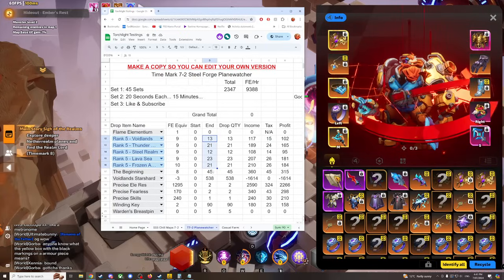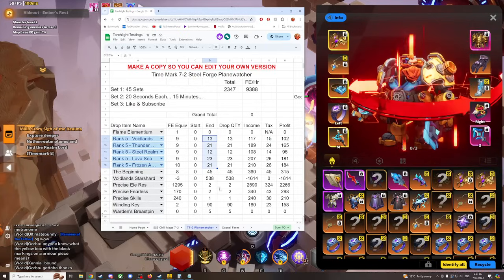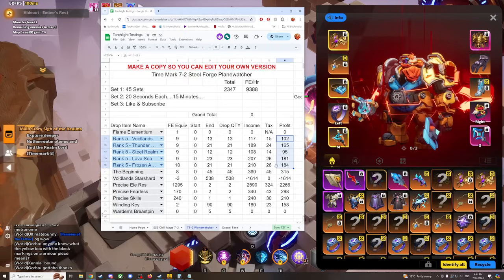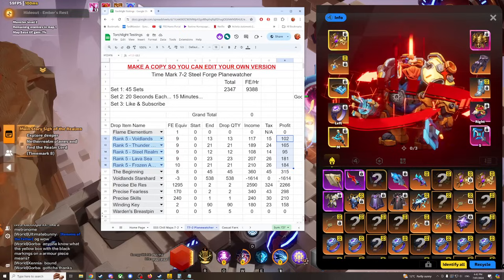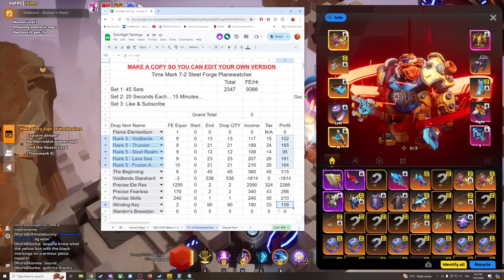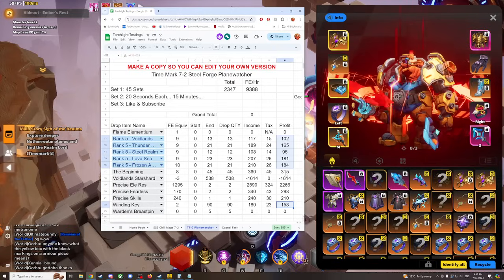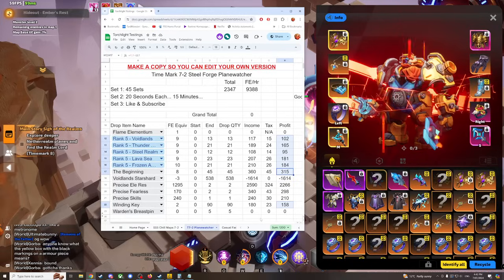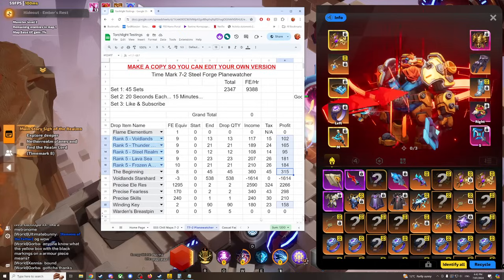We had 90 Beacons drop because you get two per kill, which equates to clawing back 727 Flame Elementium. That plus the winding keys that always drop is 885 Flame Elementium back - guaranteed. Also the Beginnings, so 1,200 back total. This test effectively cost 400 Flame Elementium.